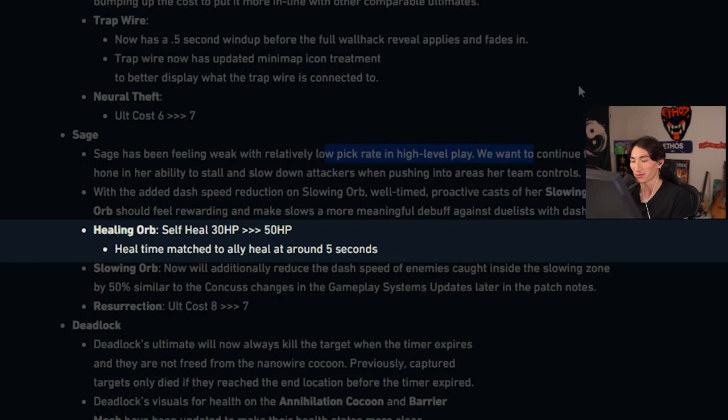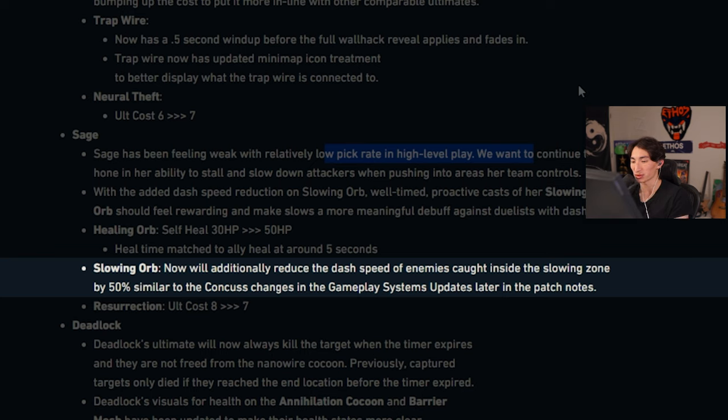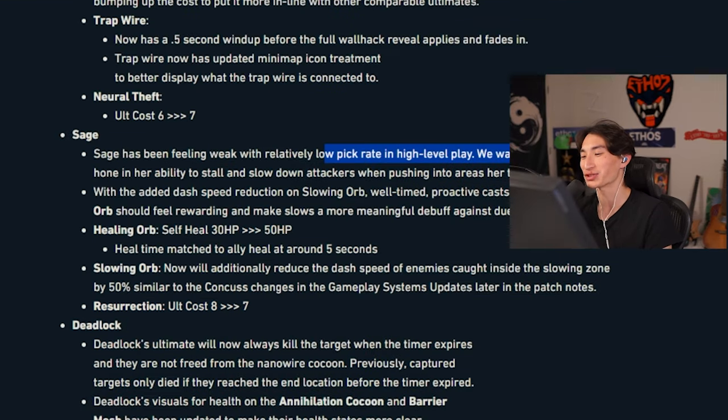Sage: healing orb self-heal buffed from 30 HP to 50 HP. That's great — 50 HP guarantees that you can survive another bullet and I love that. Slowing orb will additionally reduce the dash speed of enemies inside the slowing zone by 50%, similar to the concussed changes later in the patch notes. Resurrection ult cost reduced from eight to seven. They're really trying to make Sage viable.